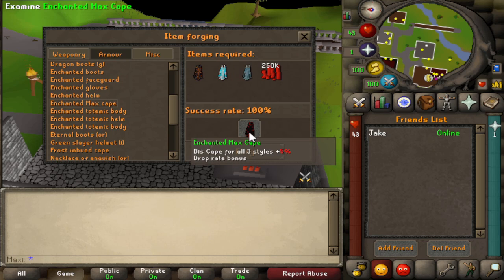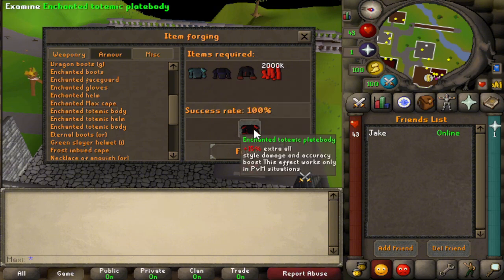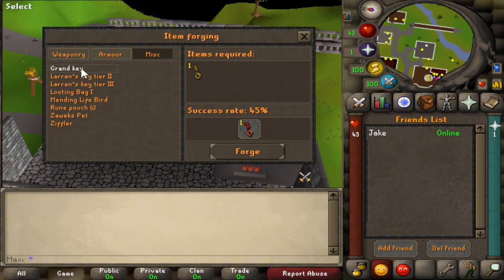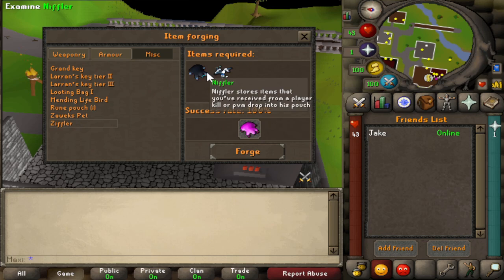You can actually examine all the items and it gives you a description: Best in Slot Cape for all three styles plus 5% drop bonus. Vernal Max Cape, Frost Imbued — wow, there's actually heaps to go for on here. Enchanted Totomic Body, Tormented Brace, Twisted Helm, Zerker Necklace — you can even upgrade your Slayer Helms to Imbued, upgrade your Ancestral. In Miscellaneous, there's a Grand Key, even a looting bag upgrade — five looting bags, 45% chance, ability to teleport you from any wilderness level and gives a 15% drop rate boost. Yeah this is sick.